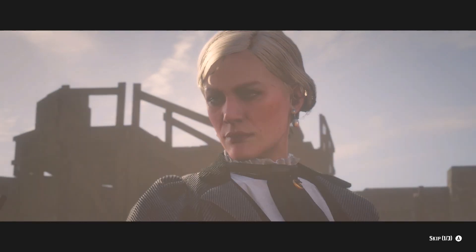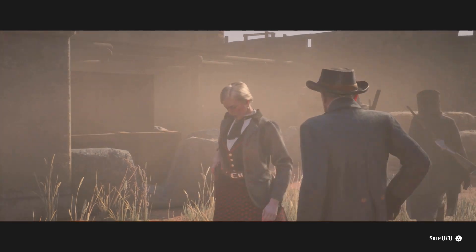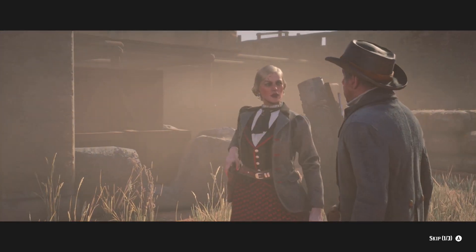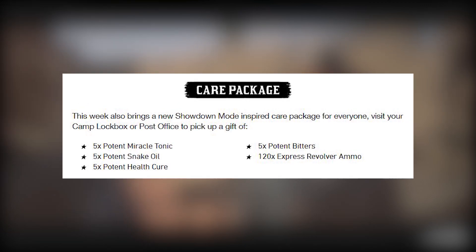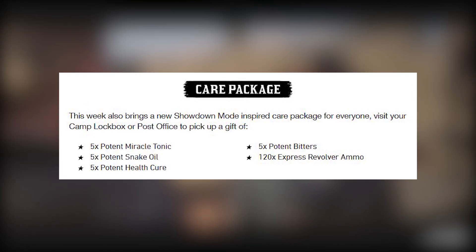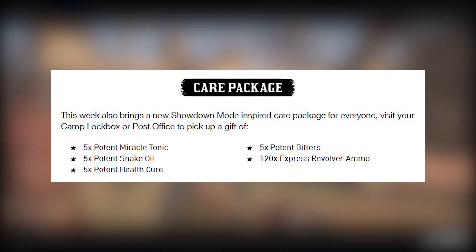There is also a new care package in Red Dead Online. All you have to do is go to the post office and you should be able to collect all of these items — as long as you haven't already got them and have a full satchel. You can see what's available on screen right now.